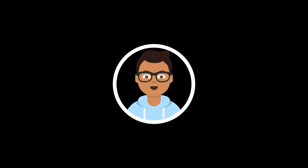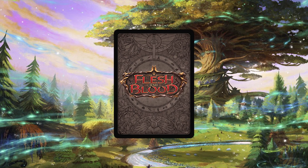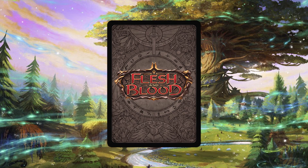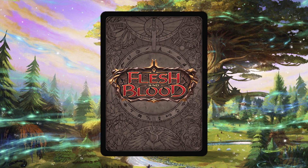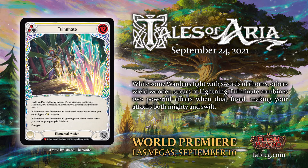What is up guys, welcome to another video. That Geeky Guy here, and today this is going to be a special video unlike anything else, as I've been given the opportunity to spoil a new card for Tales of Aria. The card I'm going to spoil today, kindly provided by Legend Story Studios, is a card called Fulminate. 'While some warden fight with swords of thorn, others will wield spears of lightning.'